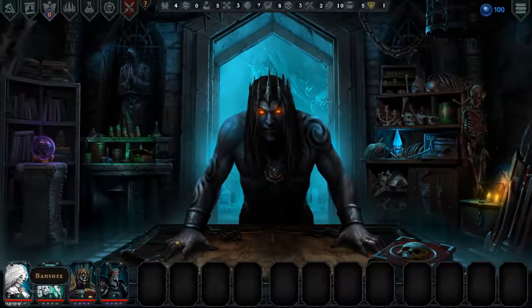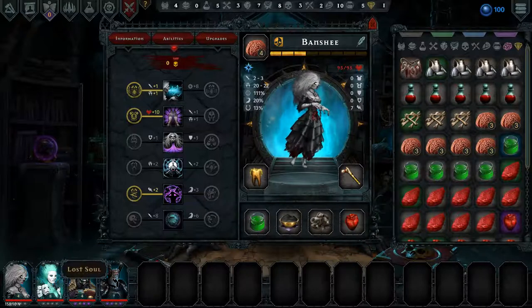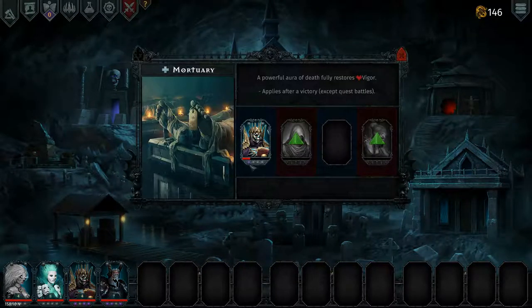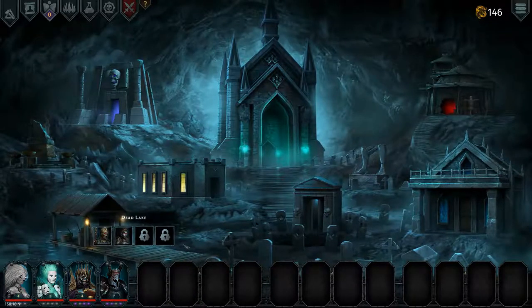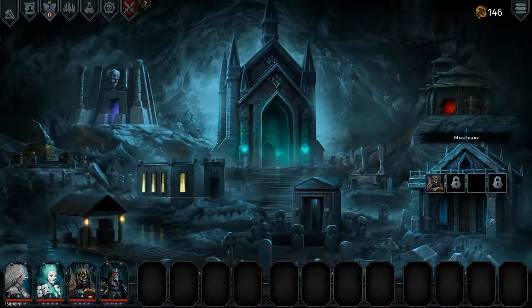We have a squad here. Our banshee and our lost soul have only basic stuff on them, which really sucks. We do have a lich in here who is healing and has one good item. Our lich and dark knight here have three legendary items. Up here we have a dark knight with three legendary items as well — he was training, level four. And we have a level four lost soul with no good items also. We lost a few units and don't have a backup banshee right now, which is a huge problem.